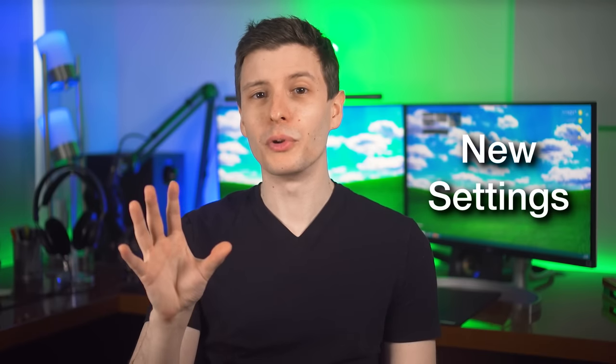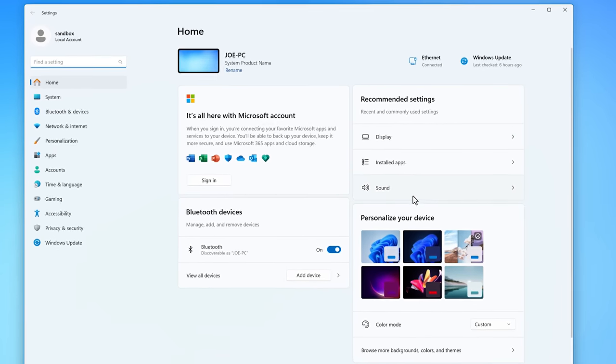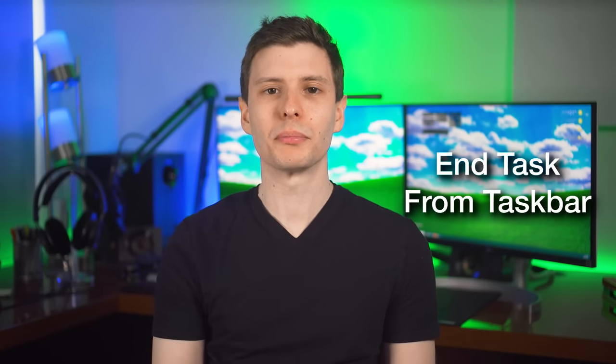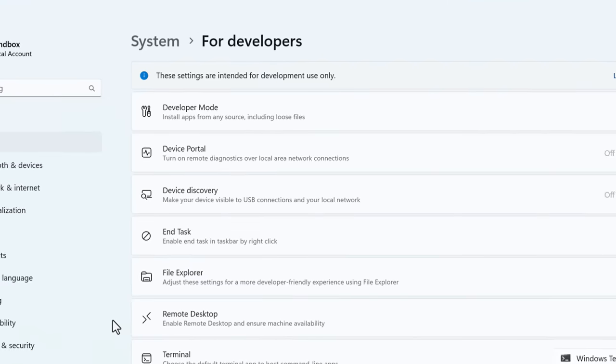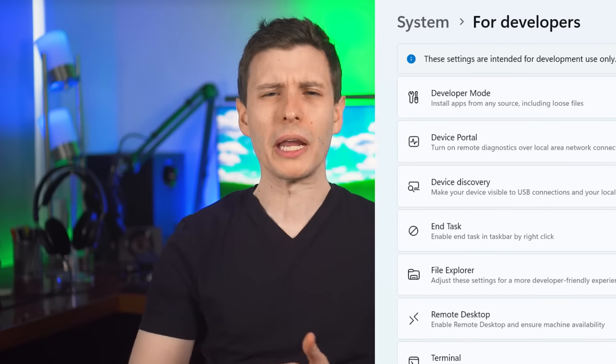Now let's talk about some new settings options. When you go into Settings, you'll notice a new look showing recent and suggested settings. One really cool new setting is the option to add an 'End Task' button when you right-click a program on the taskbar. To enable it, go into Settings, then System, then For Developers, and enable End Task. Be careful — it doesn't give any confirmation, so unlike normally closing a program, you won't be asked to save your work first.